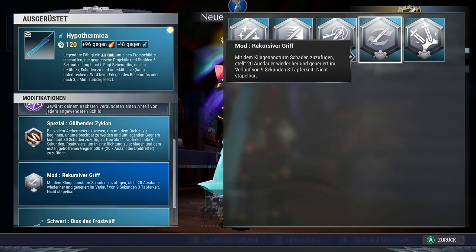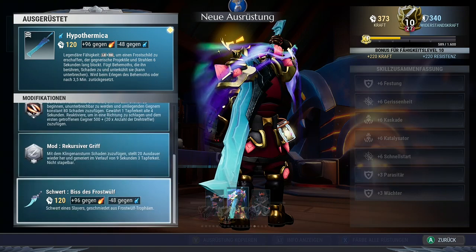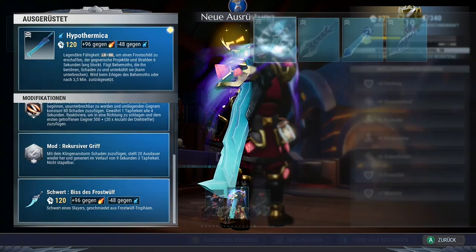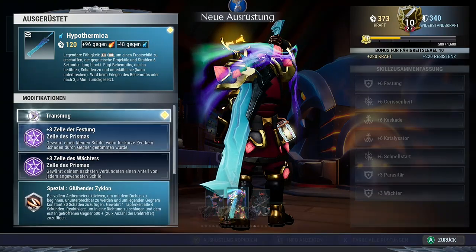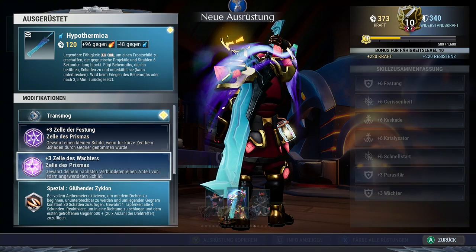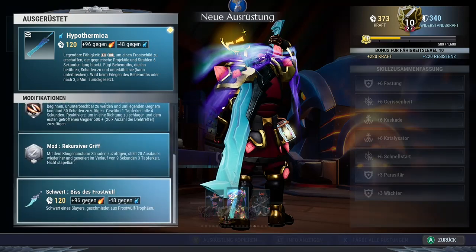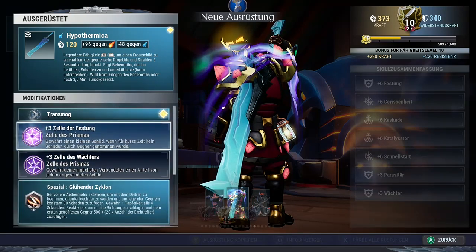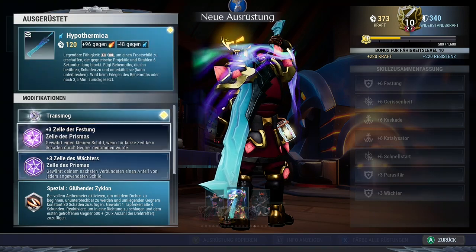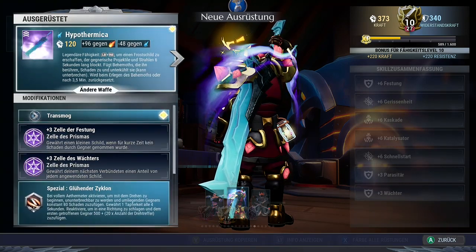As a mod, we have the Recursive Hilt. As a bound weapon — and this will always stay the same — we have the Frostwolf weapon. Frostwolf is a core part of the build. In the build, we will always have a Fortress Cell and a Guardian Cell. Frostwolf as a bound weapon, and Fortress and Guardian as the cells — the rest will change individually. For the sword, we take the Ardent Cyclone and the Recursive Hilt.